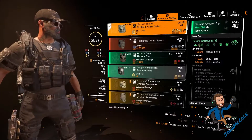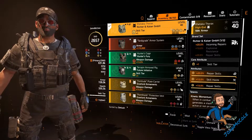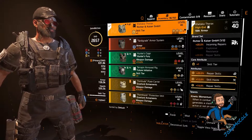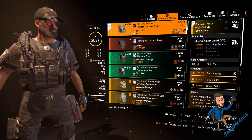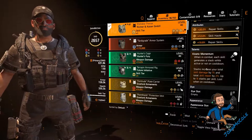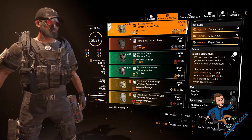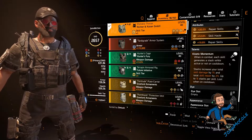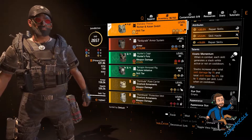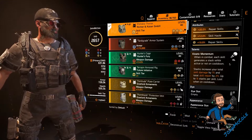On my chest piece I use an RK piece because 1 piece gives me 20% incoming repairs. I have skill tier, repair skills, skill haste, and the repair skill mod on it. The talent I use is Kinetic Momentum. When in combat, each skill generates a stack while active or not on cooldown. Stacks increase your total skill damage by 1% and total skill repair by 2%, up to 15 stacks per skill, lost when on cooldown. With this talent I get at max 60% skill repair — which is pretty insane.